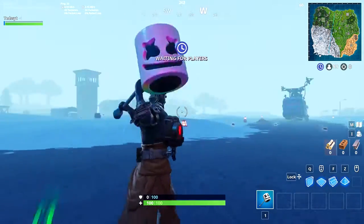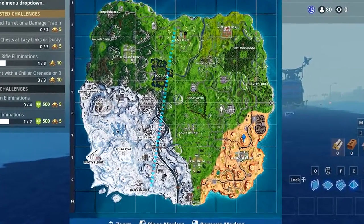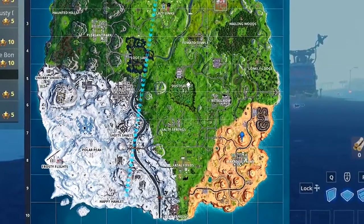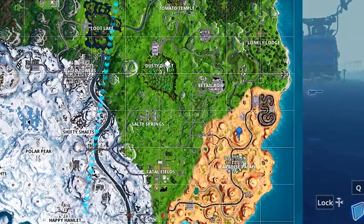what you want to do is just go ahead and open up your map and we're going to be dropping on this mountain near Paradise Palms. We're going to be interacting with a campfire instead of a key this time, which will be activating the next phase of the skin. So what you want to do is drop here and I'll show you what you have to do.